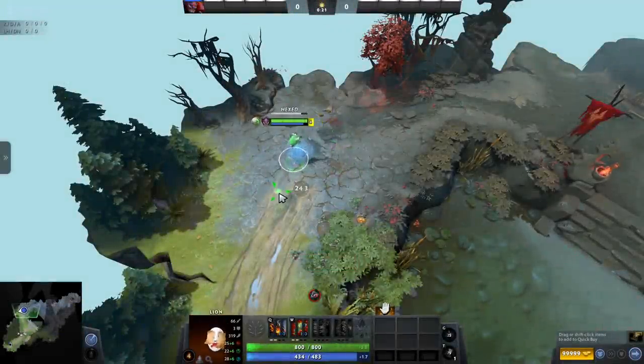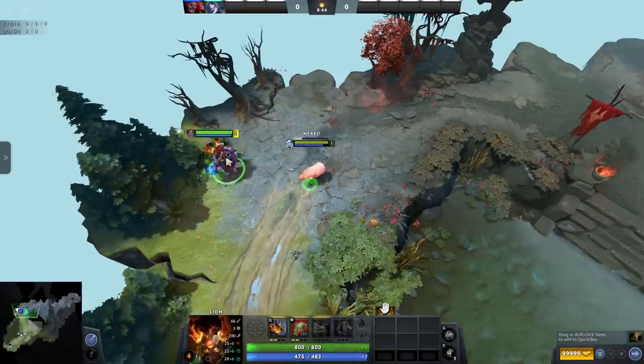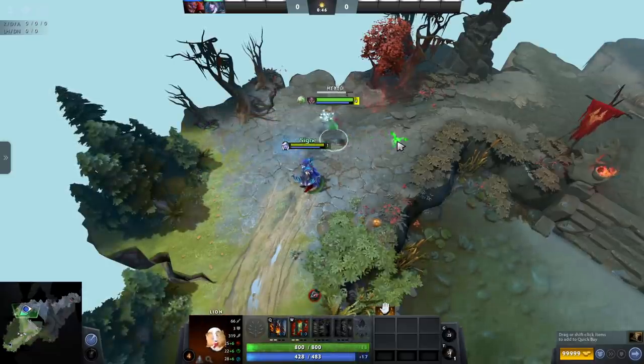Remember Pigpole from earlier? If Lion has the Finn King's Charm cosmetic, which changes his hex to a fish, he will become a fish himself if he uses Pigpole.